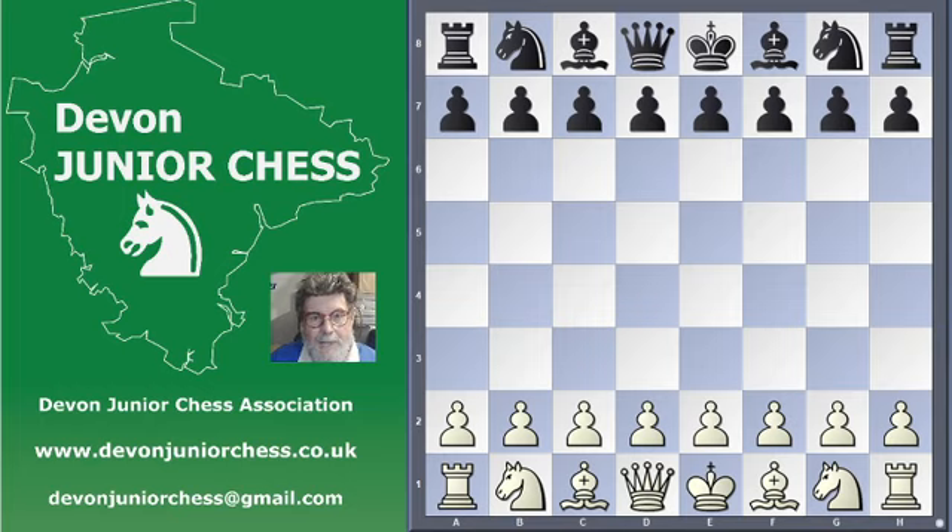First of all, get your pieces out as fast as you can. At the moment they're all asleep in bed and they're no use to you there at all. If you don't do anything about getting your pieces out, your opponent's going to wander up and checkmate you. It's a bit like in a game of football or some other team sport where all the players are in the changing rooms at the start of the game and you only get one piece to move onto the pitch at once. I don't care if you've got the best footballer in the world — if they're the only player on the pitch and the opposing team's got all of their players on the pitch, you're going to lose. So get your players out onto the pitch as fast as you can and don't waste any time doing that. That's job number one.